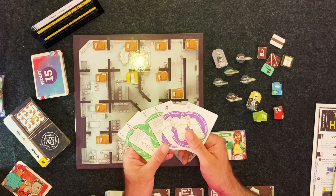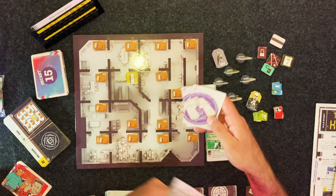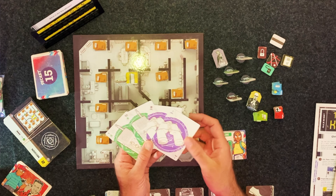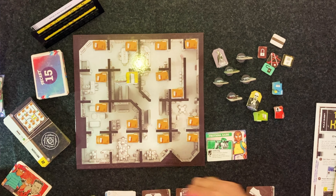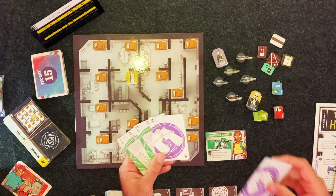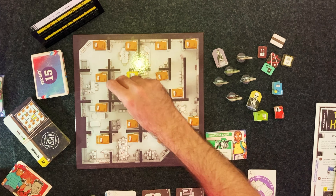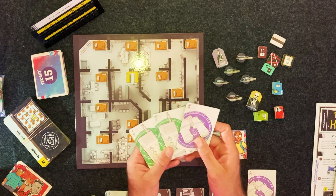Here we go — one, two, three, and four cards. You can see there are numbers for the different suits. Here I've got the green suit and the purple suit; there are two other colors. Each suit goes from one to twelve. To take an action, you pick one of your cards and you place it on one of the four actions that you want to take. Let's say that I would like to run. I'm going to take my lowest card and I'm going to put it on run. 'Move up to three rooms.' I can go one, two — I don't have to move three. And that's that action.